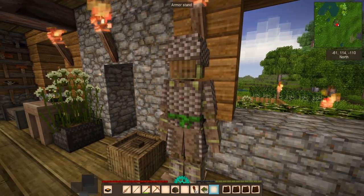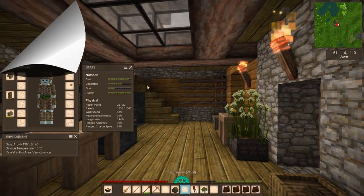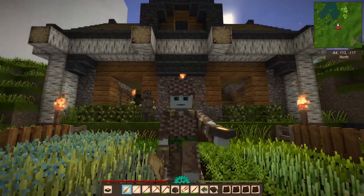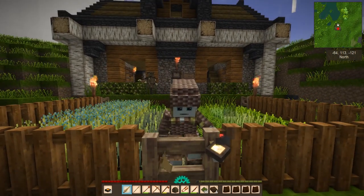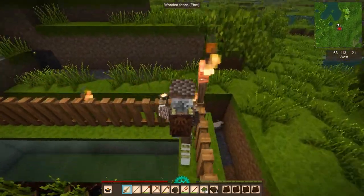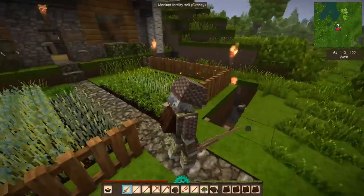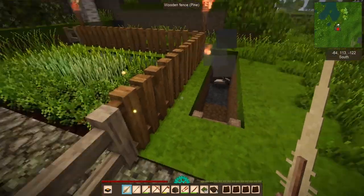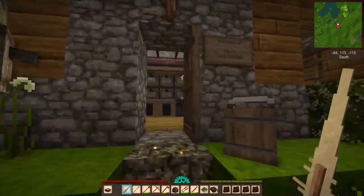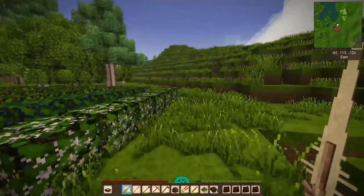I should probably put my armor on just in case we get attacked out there — we're wandering in the woods, you never know what's out there. All ready for a walk in the woods to find some bees! Fred, you're in charge pal. He says he hopes we get stung by many bees and that we're allergic — well we're not, so there! Should I close the front door? Yeah, might as well. Bye Fred!